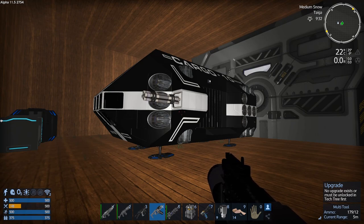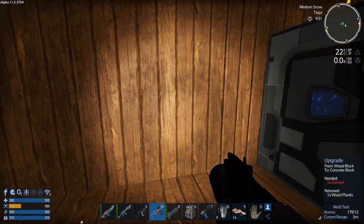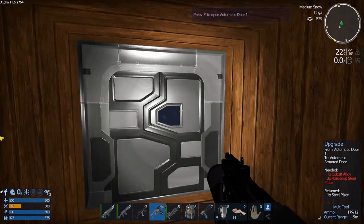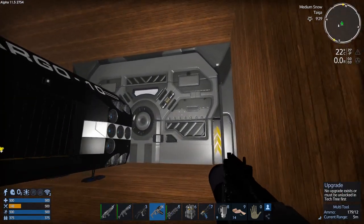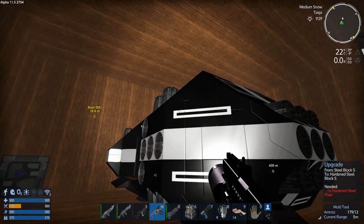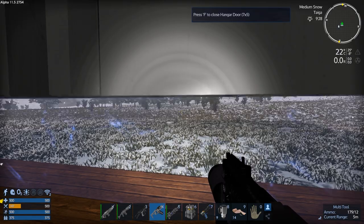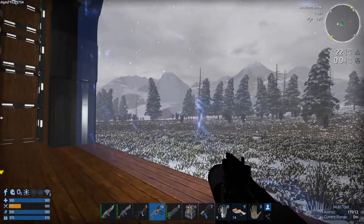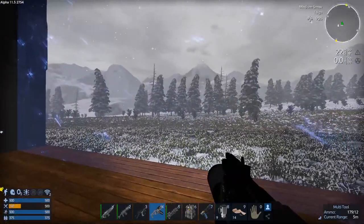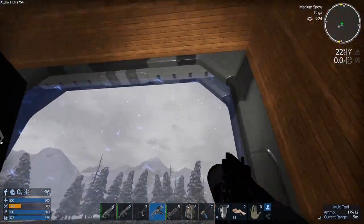Hey GTI fans, welcome back to another episode of Empyrean Galactic Survival. This is your host Zealot, and we are here today doing the Project Eden Alpha 11 start on the snow planet. Nothing around here good.